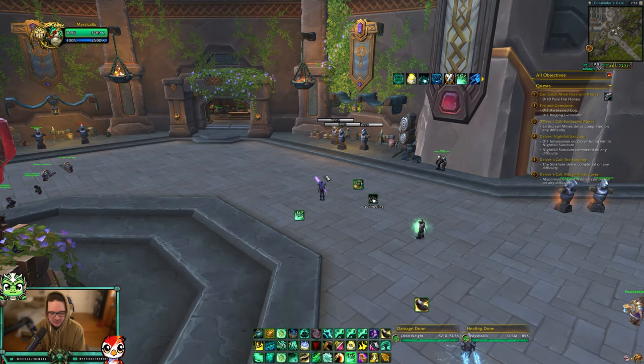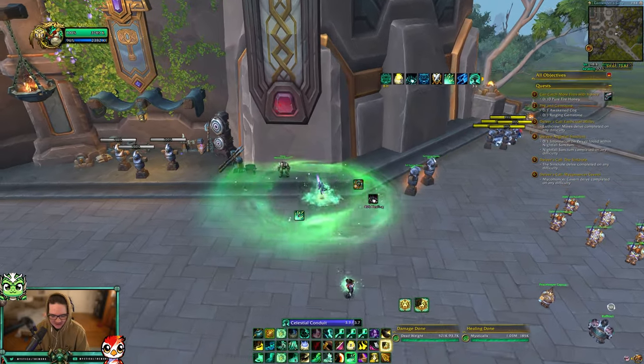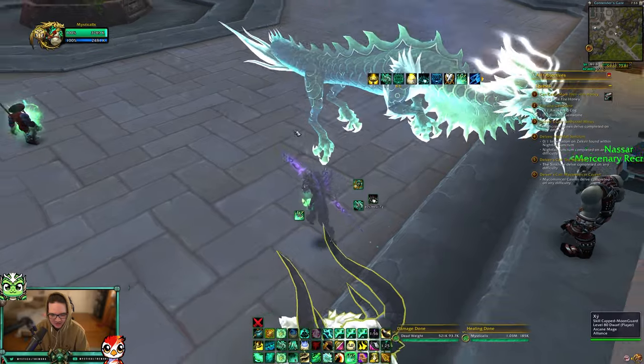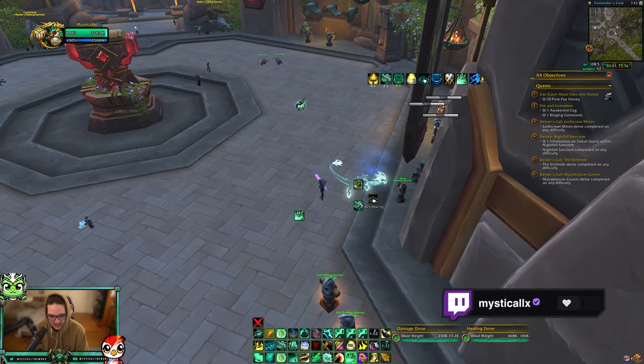One weird interaction is it actually works with racials as well. So if you use Celestial Conduit and then Shadowmeld, you can actually stay in Shadowmeld while channeling Celestial Conduit.